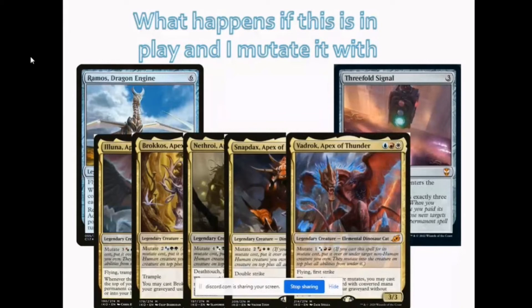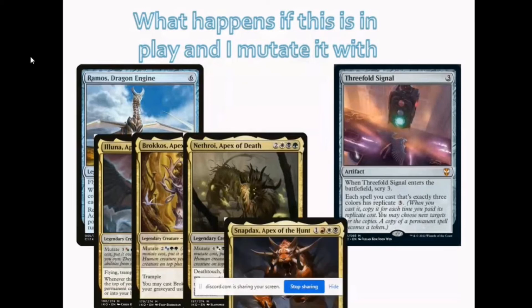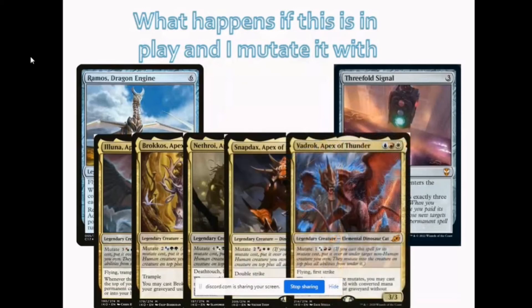What if the mutate cost was paid? Threefold Signal is looking for a spell that has exactly three colors — it doesn't specify what cost needs to be paid, just that it has at least three colors. So all these Apex creatures will have Replicate, and if you pay the Replicate cost, all will have a separate mutate that will stack on Ramus Dragon Engine.